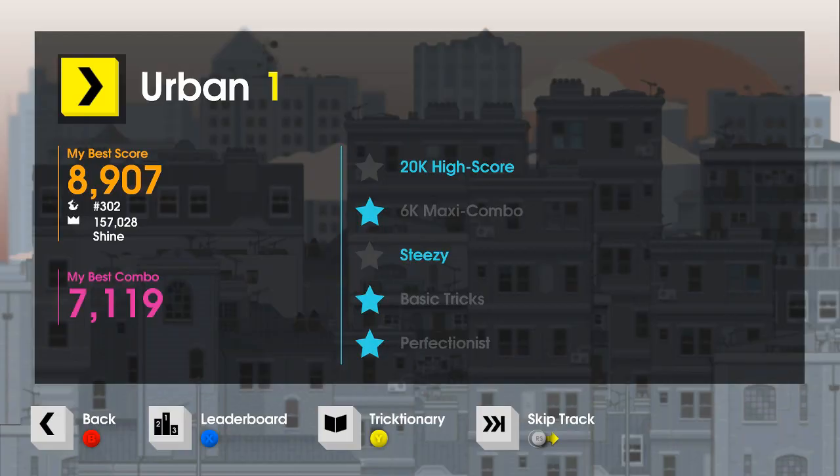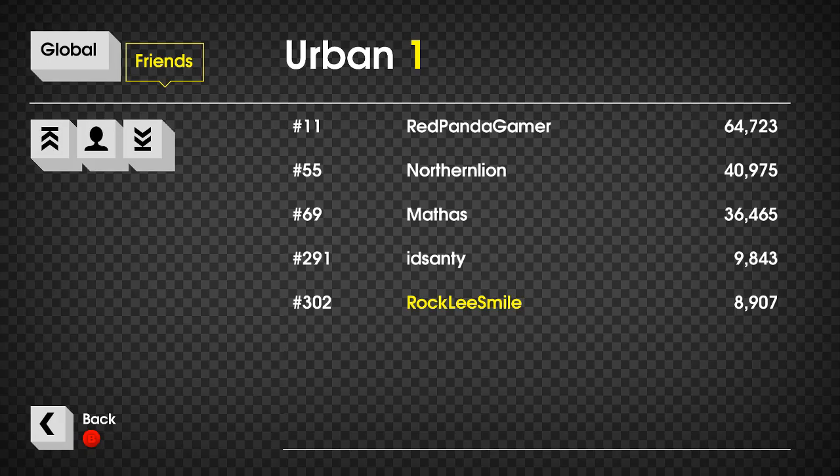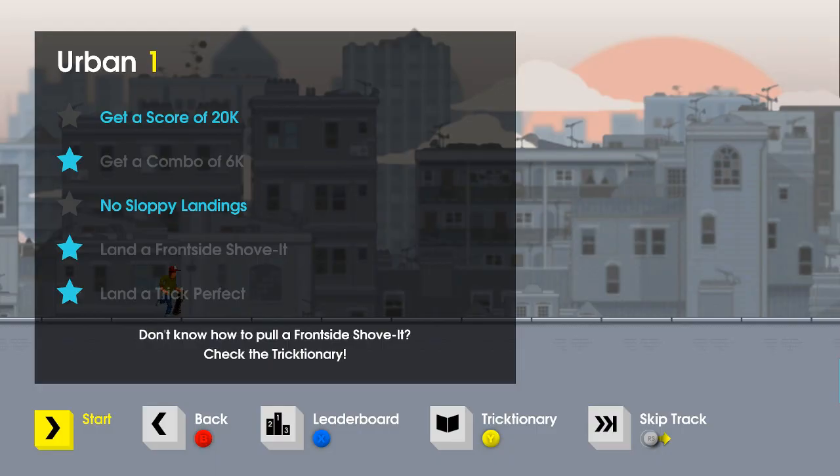My best score right now is 8,907 and best combo 7,119. There is a lot to do with leaderboards and leaderboard score tracking, so this is primarily like a score attack style game. And from what I've been told, the main goal of the game is to get a higher score than Red Panda Gamer. I'm pretty skeptical that that's going to happen if Northern Lion couldn't even pull it off. So why don't we jump in and actually play some OlliOlli.